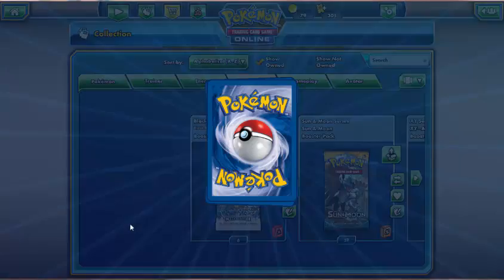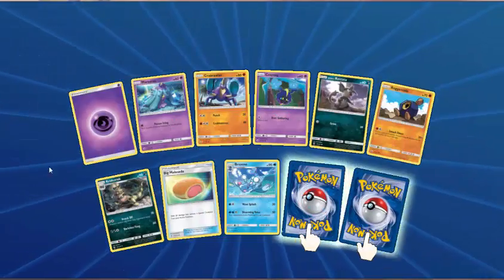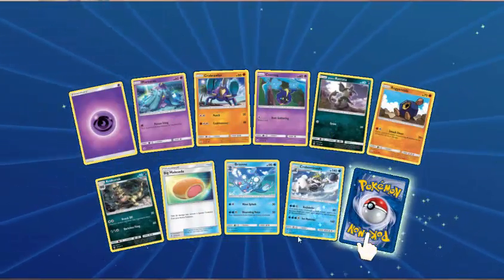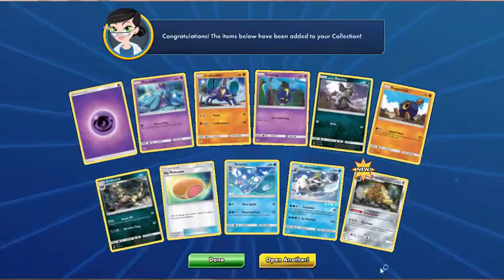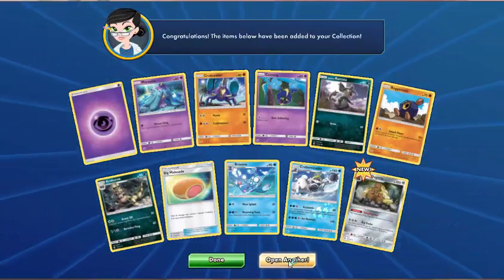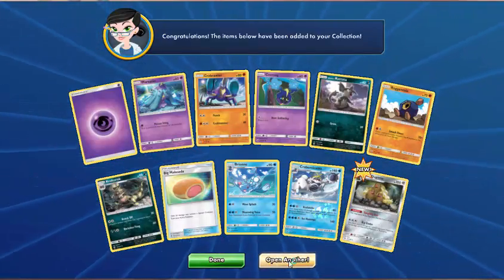Psychic Energy, Marnie, Crabrawler, Cosmog, Alolan Rattata, Roggenrola, Croconaw, Big Malasada, Brionne — Reverse is Crabominable. We must have about ten of those by now... actually just four. Rare is Alolan Dugtrio. Not sure I'm a fan of the hair — comment below, what do you think of Alolan Dugtrio? Like it or not?